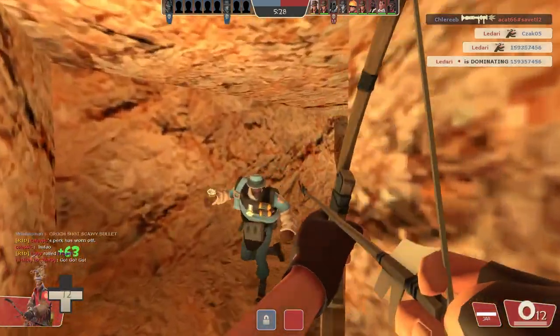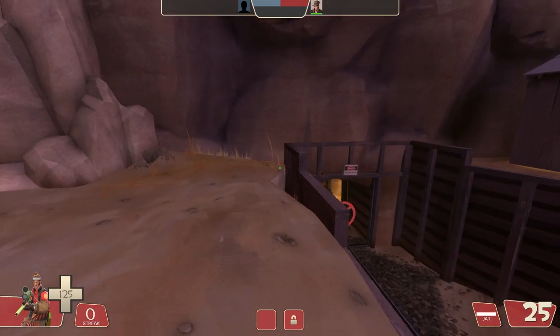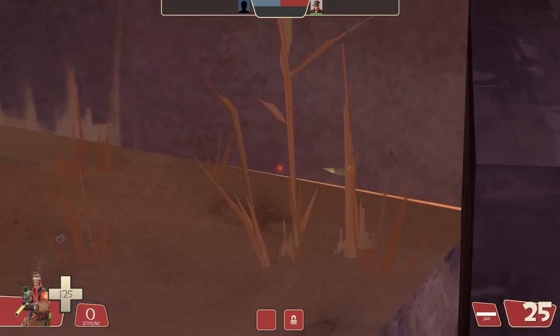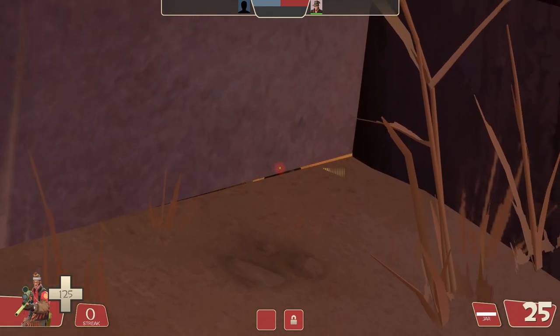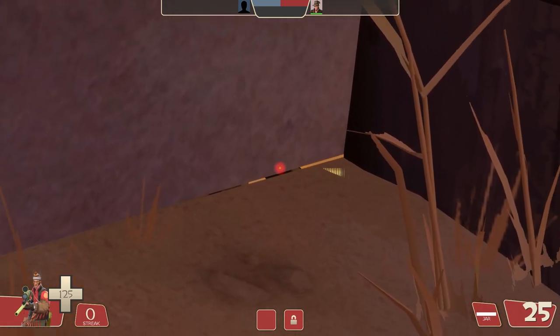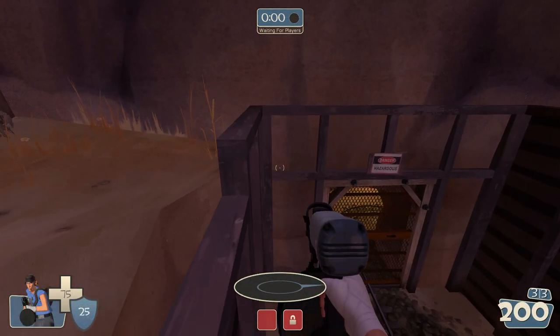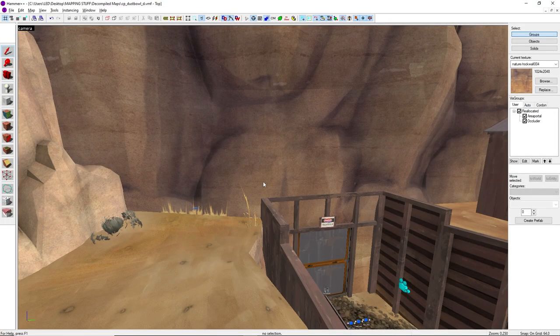To start off, we're on the best map in the game, Dust Bowl. Right outside of Blue Spawn, we see our first issue. There is a crack in the rock wall, and this crack, believe it or not, can actually be used by Red to see Blue leaving spawn. And funny enough, this crack isn't even here in the Prefortress version of Dust Bowl, meaning Valve had it right the first time but then broke it somehow.